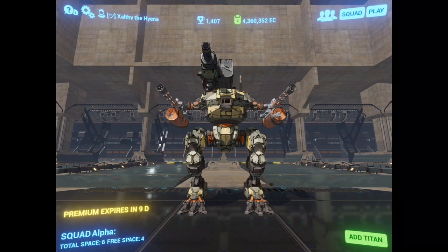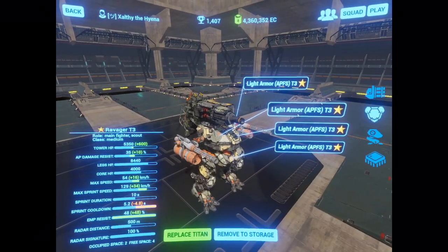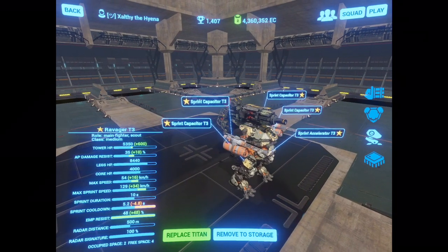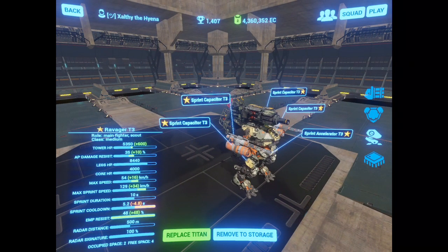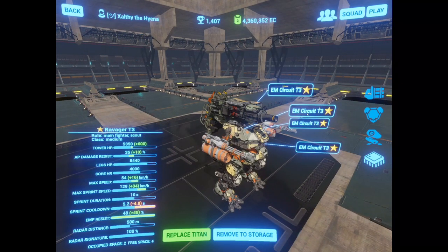This is a lightly armored bot that's quite fast. It has a max sprint speed of 129 kilometers an hour, so it can avoid shunts, and it needs all light armor for this. It also rocks 4 sprint capacitors and a sprint accelerator, which gives it a sprint cooldown of 5.2 seconds.